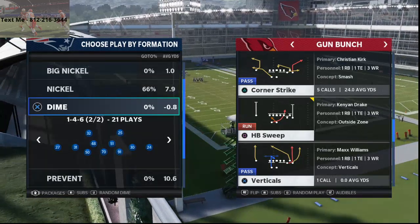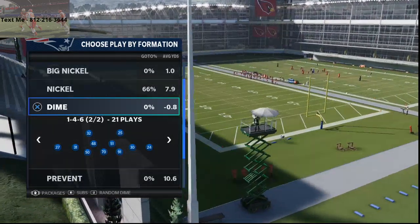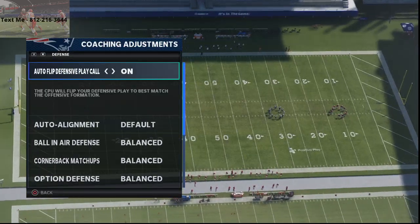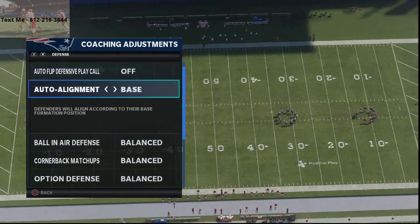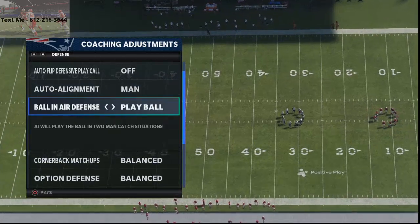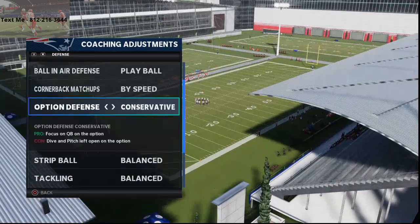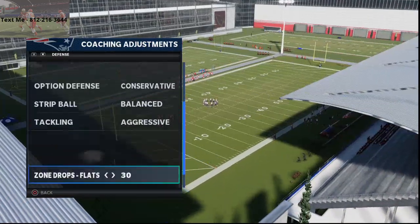Alright guys, so Dime 1-4-6 — here's all you're gonna do. Coaching adjustments: go to auto flip and turn that off. Auto alignment, set it to man align. Ball in air defense to play ball. Quarterback matchups by speed. Option defense, conservative. Tackling, aggressive.